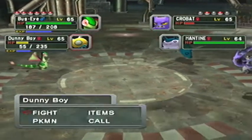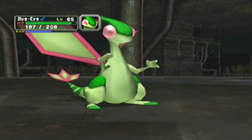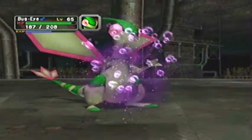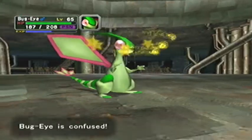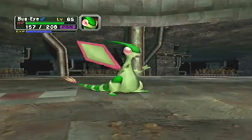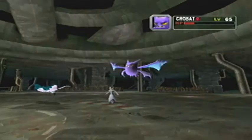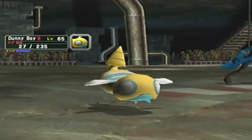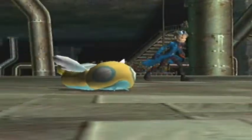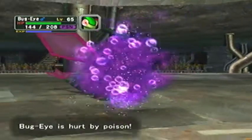You've not got much health though. We're going to still go for that Crobat. Hey, you can't do Toxic - that's my plan. There are two admins that just spam confusion and that kind of bugs me. One of you needs to land a hit, and then we can get that Crobat out of here. He's gone for Dunny Boy. Okay, you need to break out of confusion. Come on! Oh, Dunny Boy - I don't need this. Rain is still falling but it doesn't seem to be affecting anything.